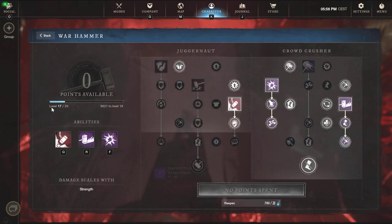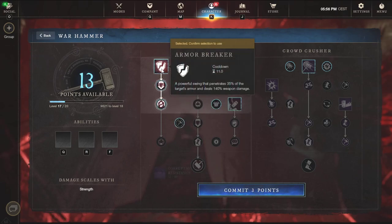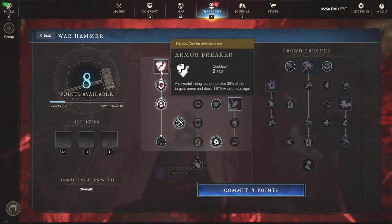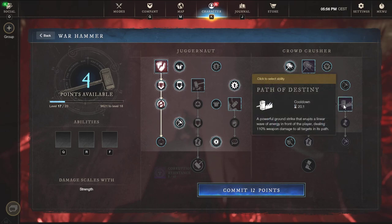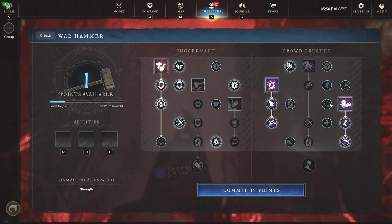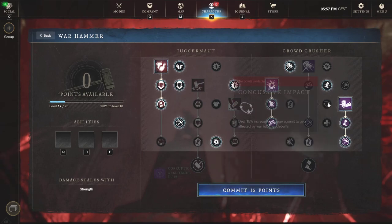For heavy or medium warhammer users, do not sleep on armor breaker — one of the best abilities in the game for heavy or medium. As a light I like to run wrecking ball for pick potential, but as medium and heavy you land gravity wells, armor break, then go for your combos. The standard build path here covers the key nodes — basically you take the top abilities and all the core passive perks. This is ideal for mediums and heavies using warhammer.